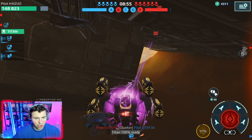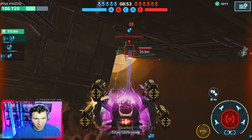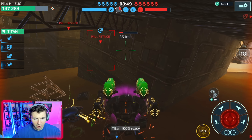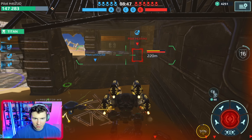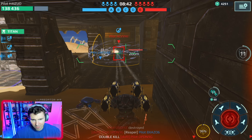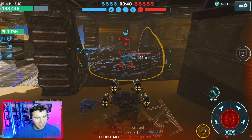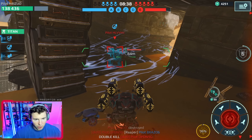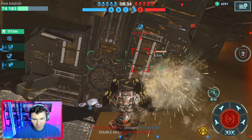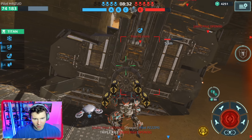Oh he just took off. That was a crisis reaper that just fired at us — we're lucky he didn't kill us. We had our ability up there. He might push us but he's not going to target malfunction us, so we should be able to kill him here. Let's hit our north light.